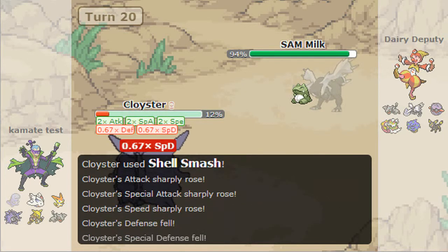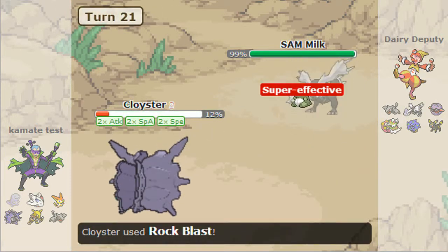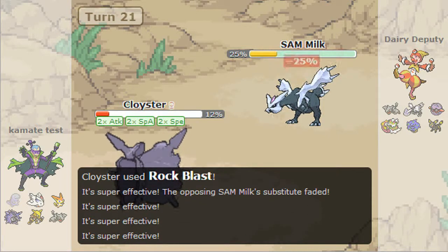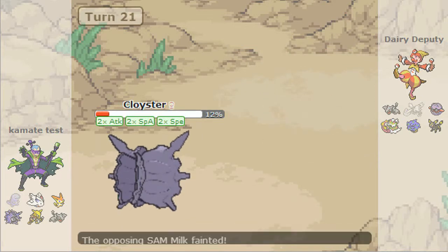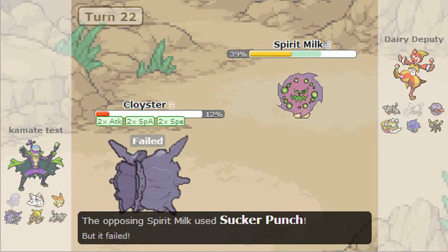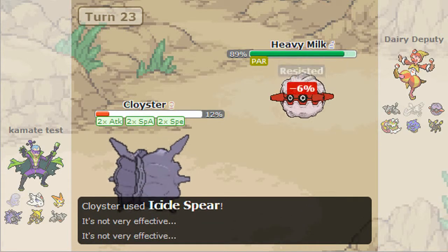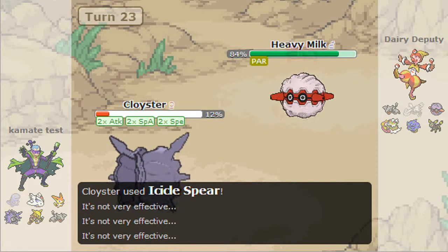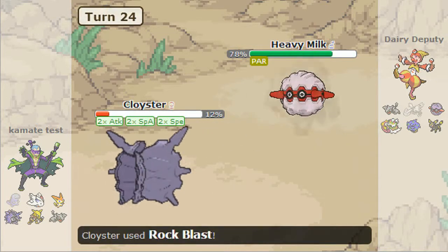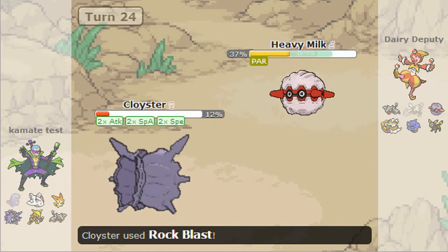I'm not going to kill Cloyster with Earth Power — that really shocked me. He's actually White Herb, so Rock Blast can kill me. It just barely did enough to kill Sam Milk — actually it rounded down so the sub took 24 damage. I was going to die anyway. I get outplayed for a bit but it doesn't matter since Forretress can't be touched by Cloyster. I just kill with Gyro Ball.